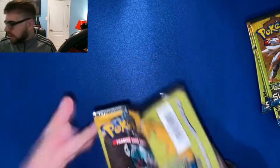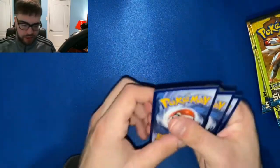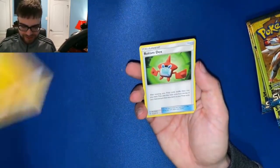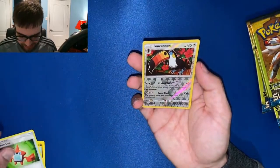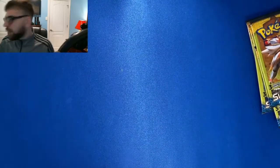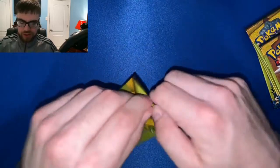We're looking for that Umbreon or Espeon secret rare, or the full art, from Sun and Moon. I keep trying to show you guys the code after I said it doesn't come with a code. Probopass, reverse rare Turtonator — that's a cool card. Is that the first reverse rare of the opening? Why are these one-dollar packs treating us better?